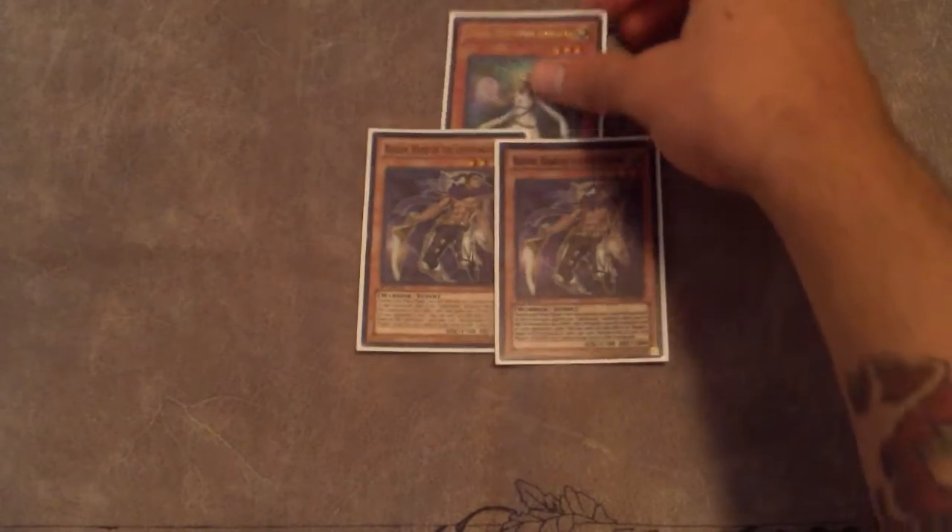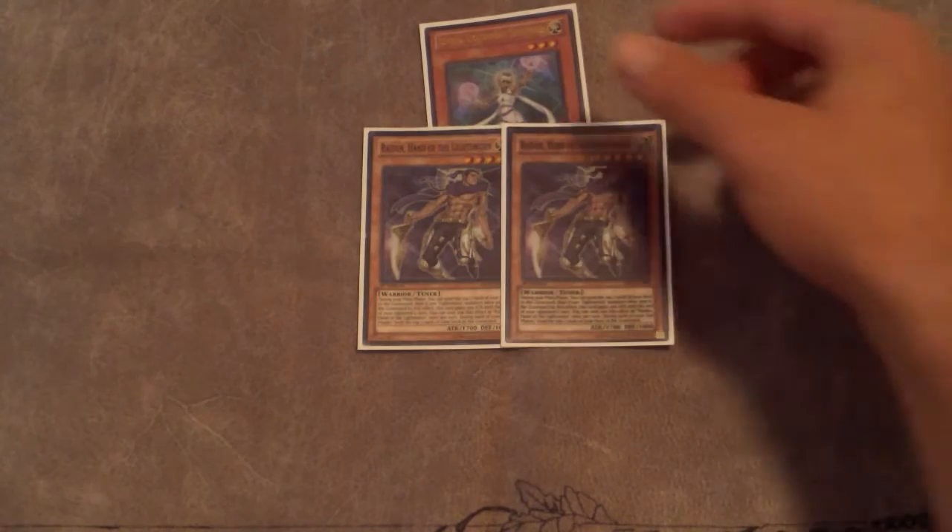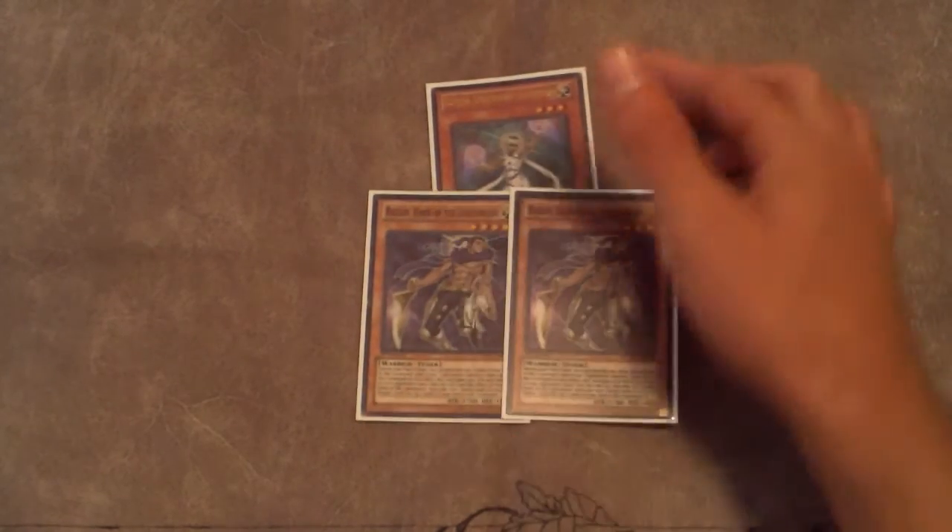We still play a little bit of a Lightsworn engine — one Lumina and two Raiden. It just makes the deck a little more consistent because the deck still does have some consistency issues. It's a good engine for the deck, and playing Charge of the Light Brigade helps a lot with the milling.